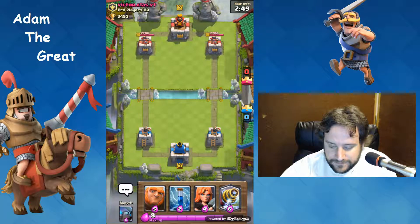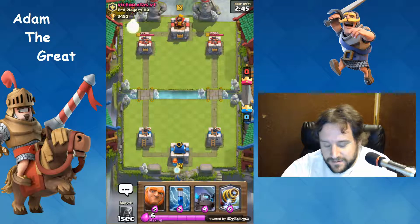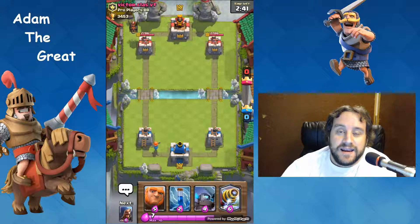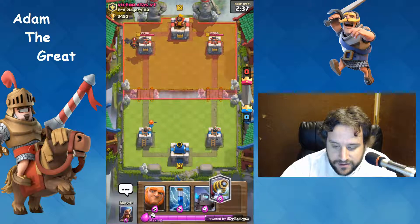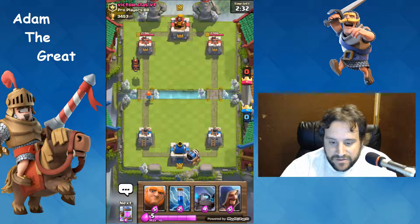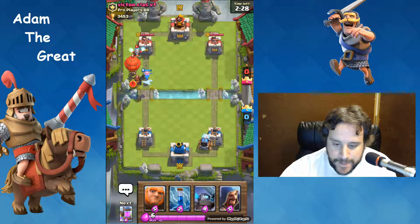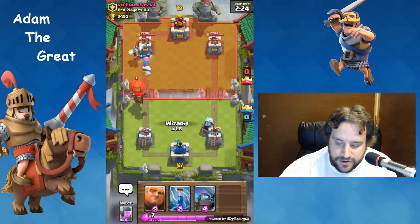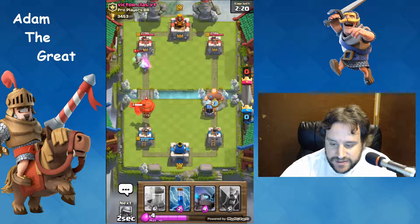All right, we're gonna start with the Valkyrie in the back. Oh god damn it - I freaking hate this deck with a passion, you have no idea. All right, we're gonna go opposite lane with Sparky. Here's the thing - Lava Hound doesn't pose much danger until he gets close. He's just gonna keep going, he's gonna ignore my Sparky. Let's just let him do his thing there.